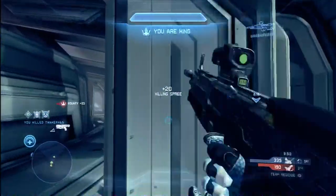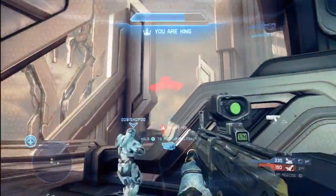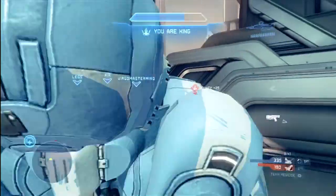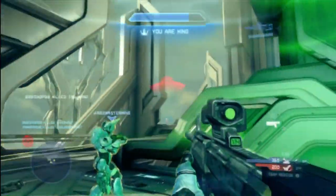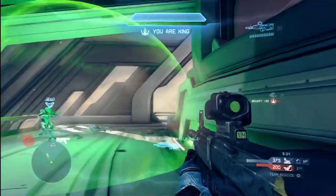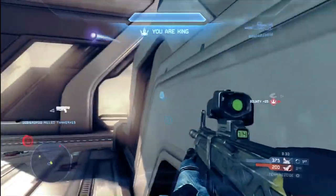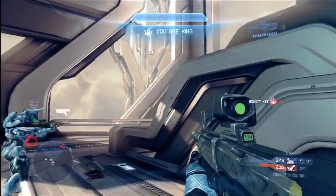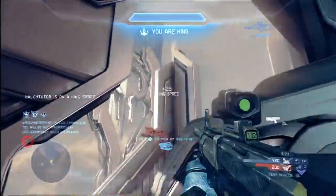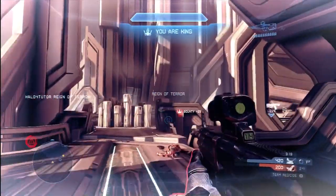This corner, and the symmetrical corner on the other side of the map, are really the only areas where you're able to do that. I really like this corner as well as the other corner — I like it in Team Regicide, but also in other game types like Oddball or even traditional Slayer. You can really dig in and defend yourself back in this corner. There aren't very many other areas on this map where you can do that. And if you stay back in this corner, you can easily jump up and down from top level to bottom level.